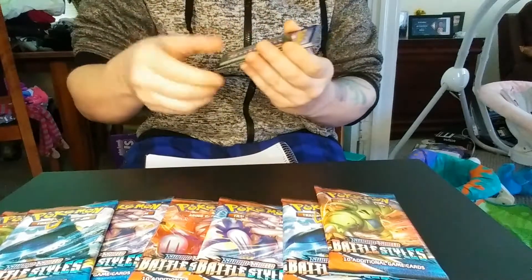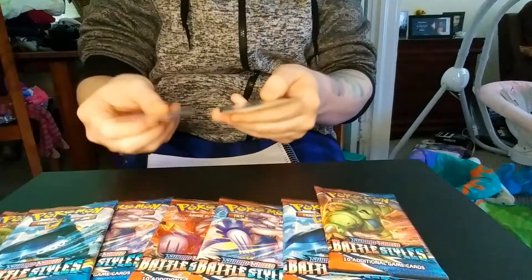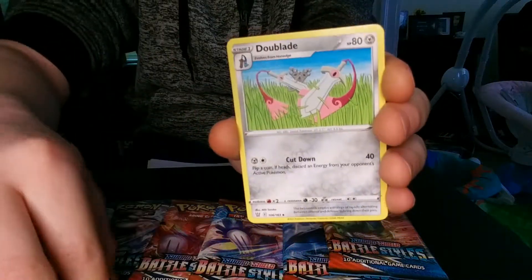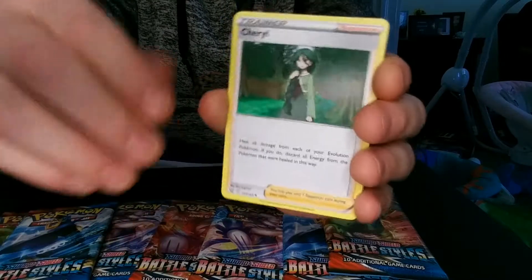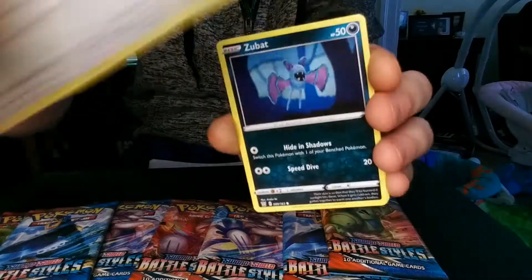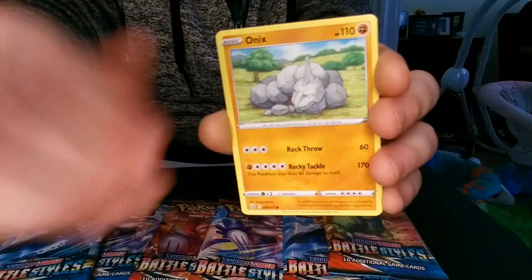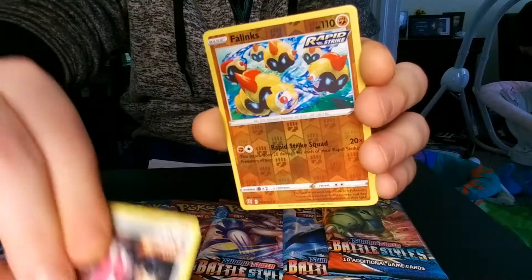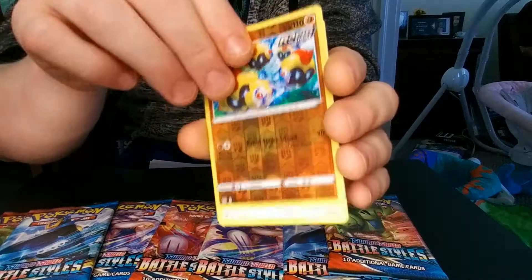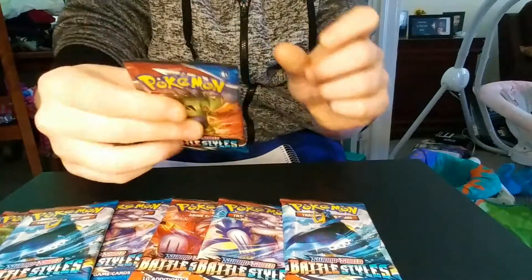Code card. There we go — get you a free code. We got a Fighting Energy, Doublade, Cheryl, a Rapid Strike Energy, Lickitung, Zubat, Remoraid, Onix, Mawile. Oh, we got a Reverse Holo — I called it Carbinks but it's actually Klefki... or Phalanx. And we got a Druddigon. That's the first pack, let's get on to the second one.